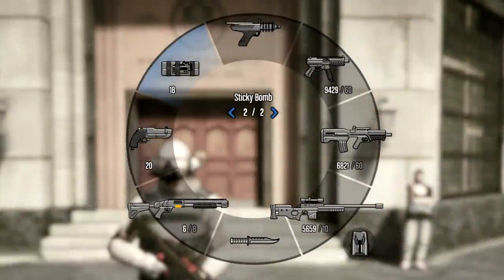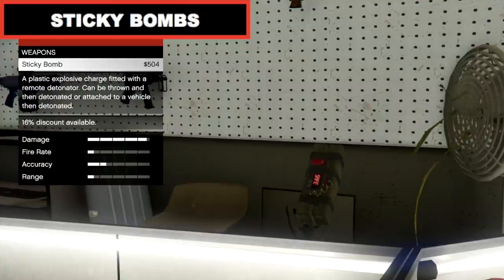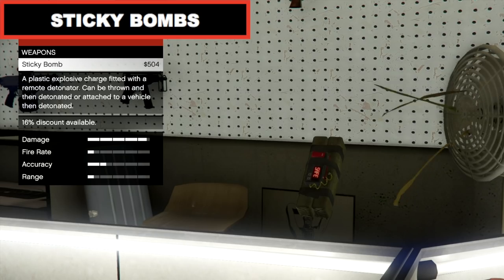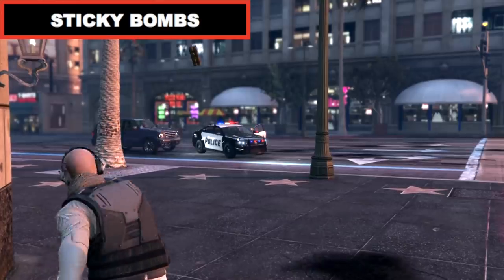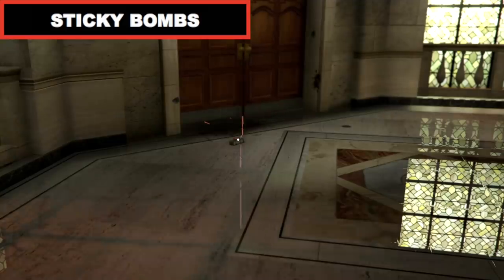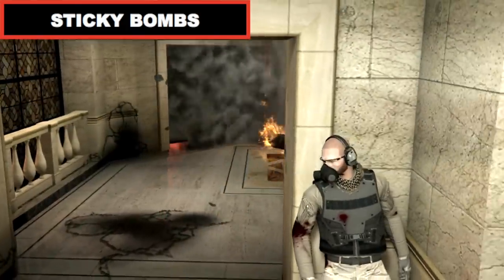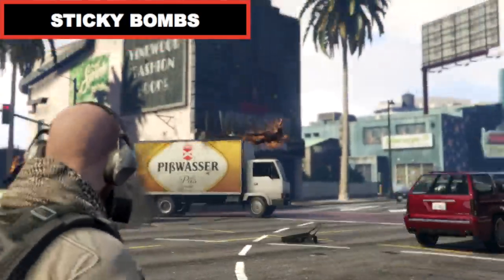And now for the explosives — you'll need the Sticky Bombs and the Proximity Mines. The Sticky Bombs are best used for setting traps that you can detonate when needed. As the name suggests they stick to pretty much anything and can only be removed by detonation. They can also be teamed up with your main weapons by pressing left on the d-pad which will chuck one to whoever you are aiming at.